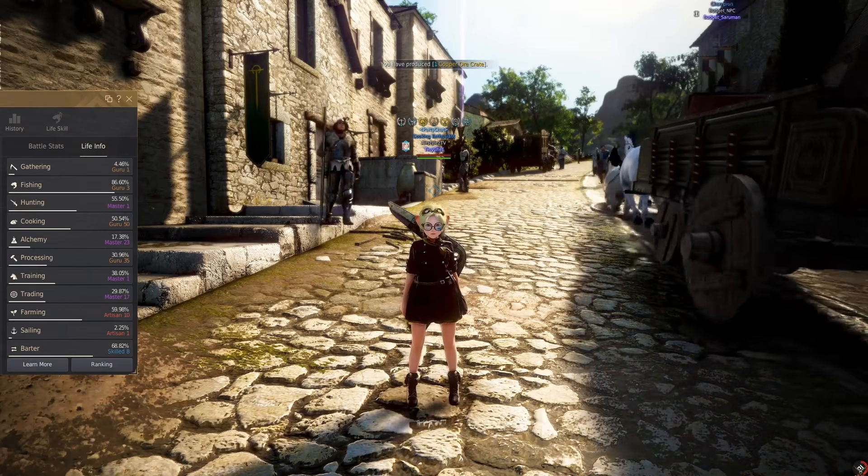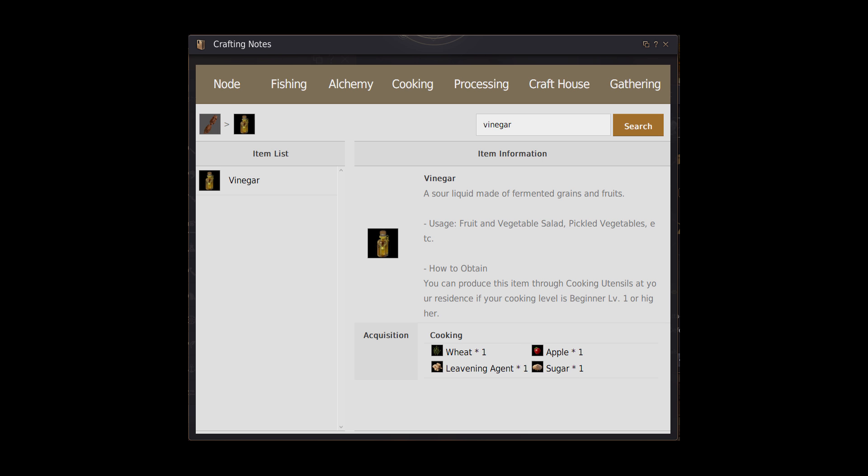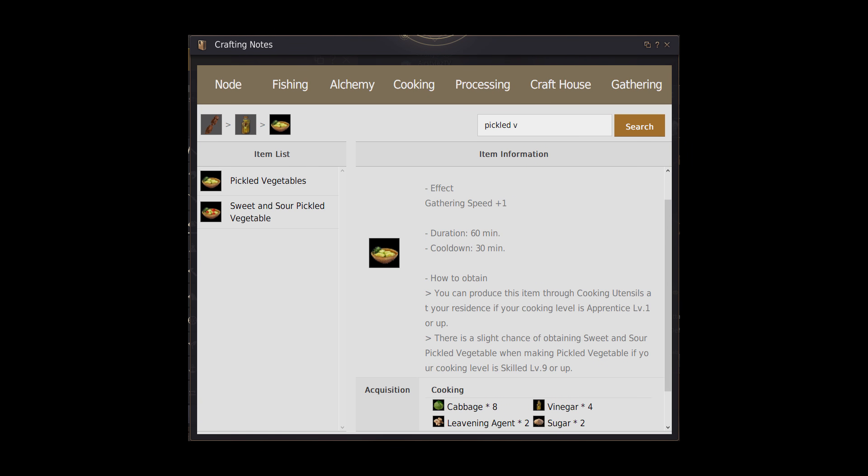There are a few paths you can take for this route, but I'll be focusing mostly on the cheapest route. Last episode we were making a ton of vinegar. You can continue to pump these out until Master 1 if you wish, but I'd rather do pickled vegetables for a little more XP and silver per hour, and this will allow us to use up some of that vinegar we made.